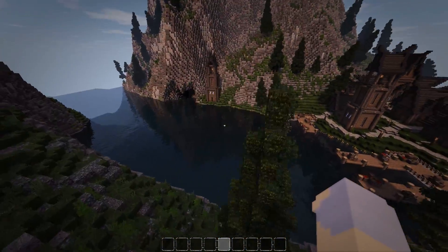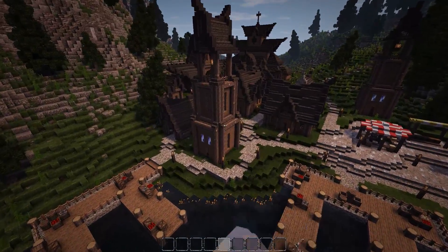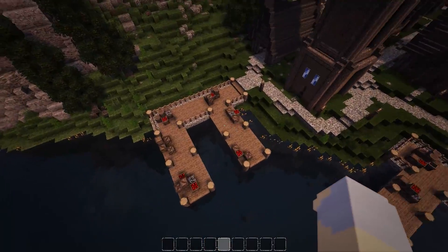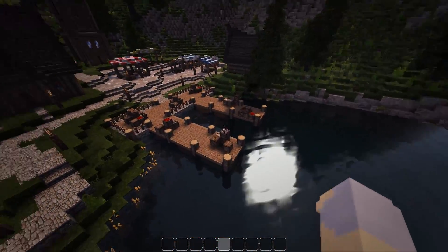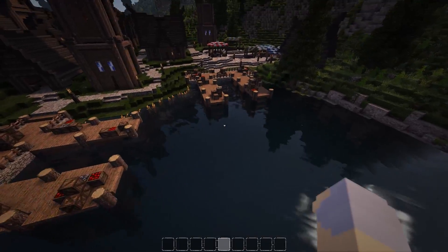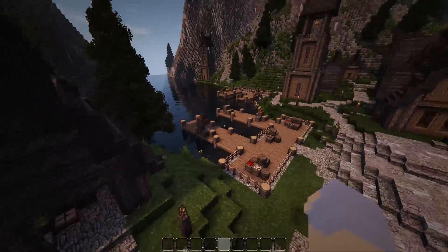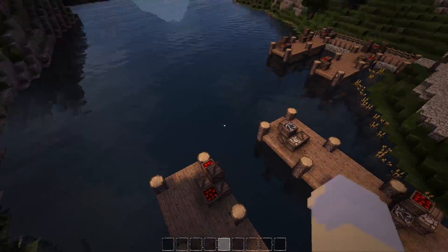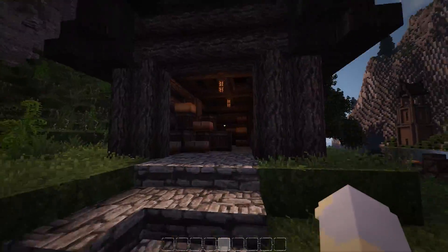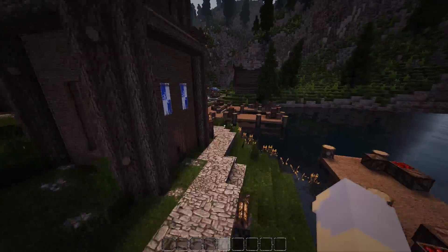I suppose what we should just do real quick is a recap of everything we built. We've got a couple watchtowers — this is the only one we actually built, and then that one and that one were copy and pasted in using world edit. We built these docks, which were the first thing we actually built. I considered building a Viking longship but decided not to, just because of space constraints — it would need to be bigger than we could fit in these docks. We've got a couple warehouses, one here and one over here for the docks.